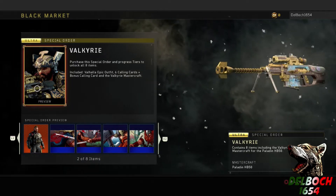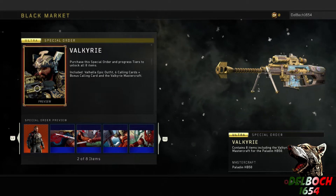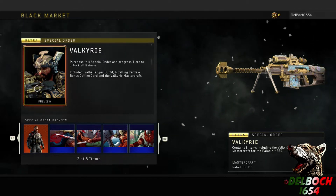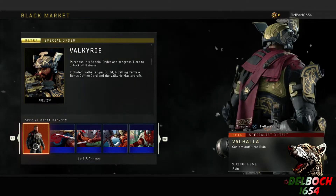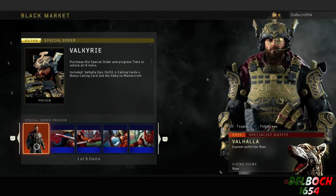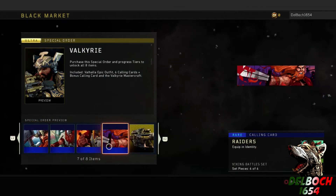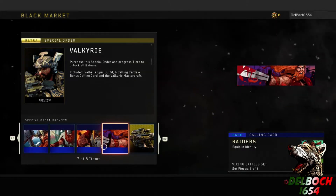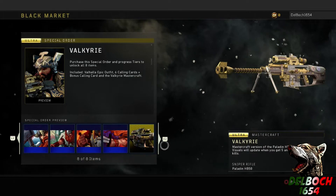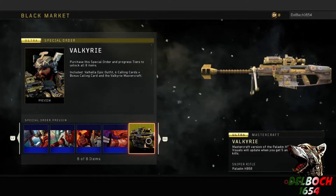In order to get this you need 1500 COD points to purchase this special order. Once you purchase it, you have the ability to get these eight items, which includes an insanely awesome Ruin custom uniform, five more common calling cards, and the eighth item is unlocking the Valkyrie Mastercraft variant.